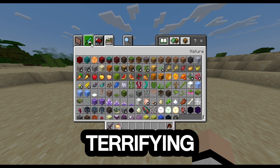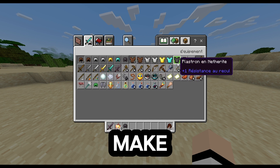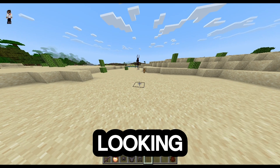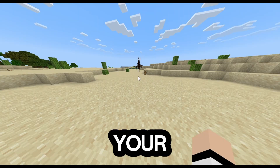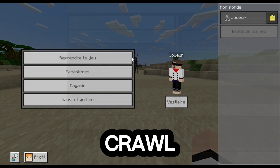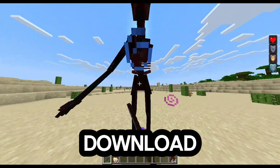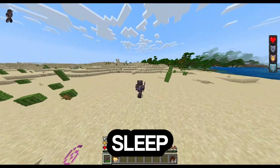This horror mod adds terrifying creatures, creepy sounds, and jump scares that will make you regret playing at 3 a.m. From possessed villagers to lurking monsters that only move when you're not looking — this is not for the faint of heart. These things can break doors, crawl through windows, and even stalk you in broad daylight. If you're brave enough to try it, the download link is in the first comment and description. But don't blame me if you never sleep again.